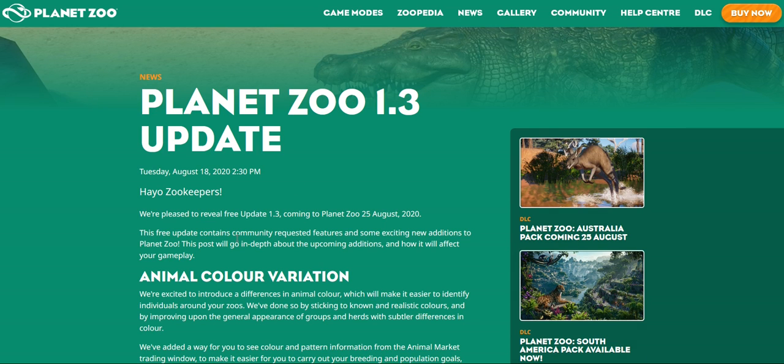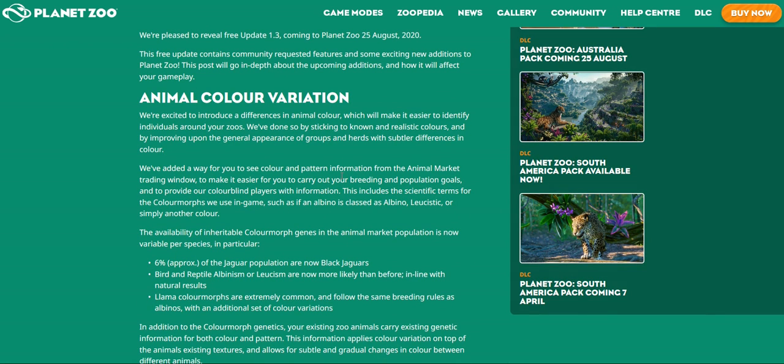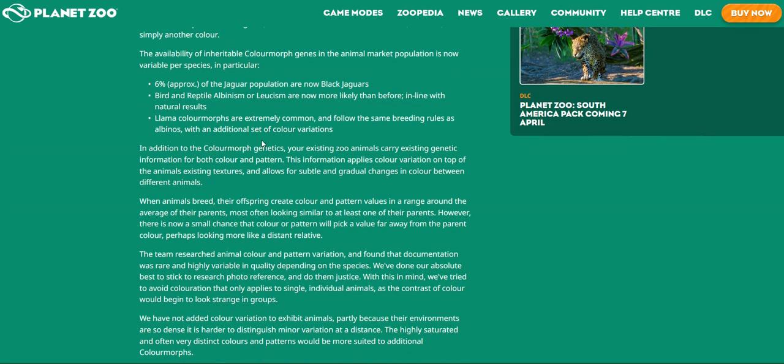It says that we're going to get animal colour variation, which is what I'm most excited for, although I think it doesn't count because that's the first thing that was revealed. In addition to colour morph genetics, the existing zoo animals carry existing information for both colour and pattern. This information applied to colour variation on top of the animal's existing textures allows for subtle and gradual changes in colour between different animals.